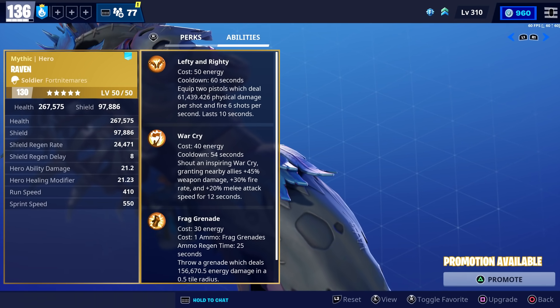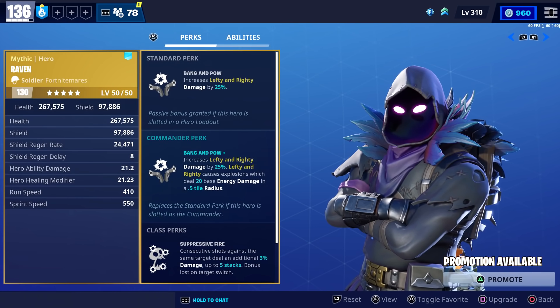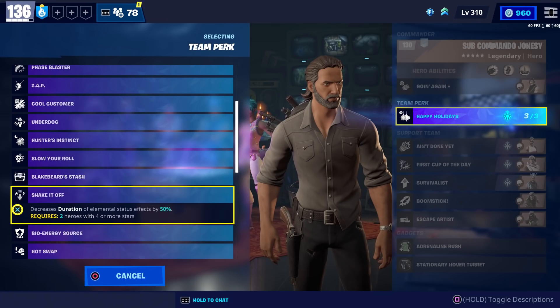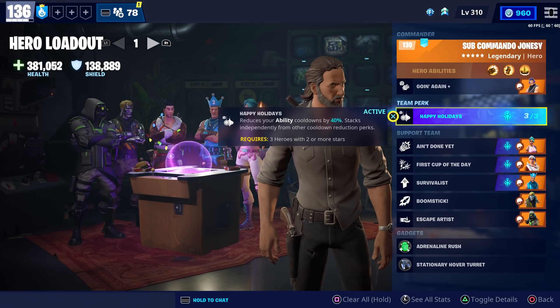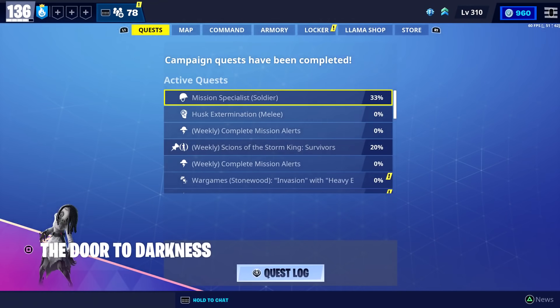I would recommend getting Raven if you haven't already. His Lefty and Righty does a lot of damage — he is currently bugged when placed in your support team, but you still want to get him. When you get him you also get the Preemptive Strike team perk, which is really good with high-damage weapons like sniper rifles, shotguns, and rocket launchers. Definitely get him from the Bladey Acres quest line on October 16th.